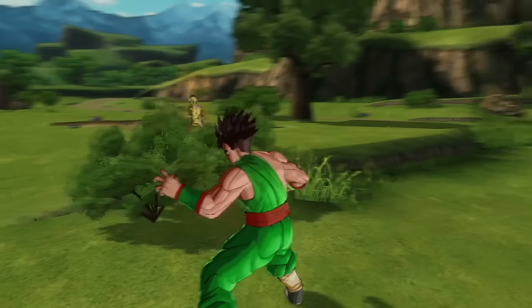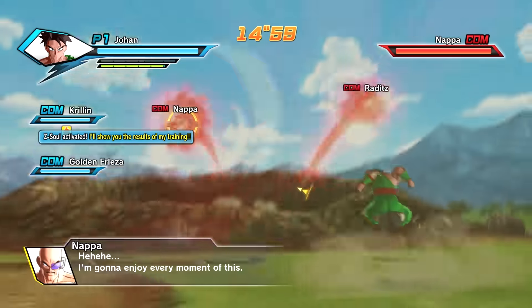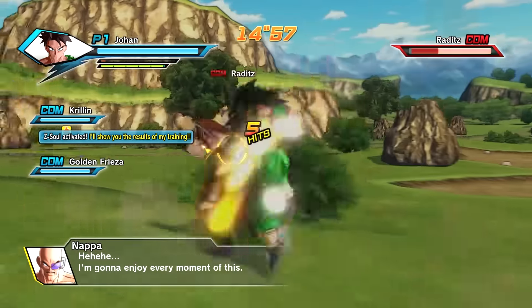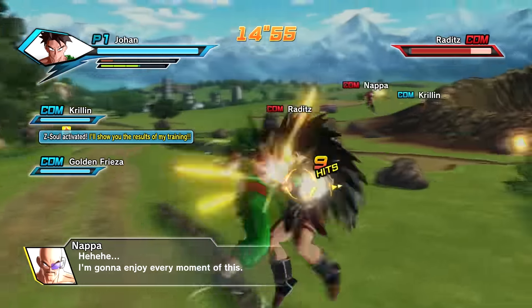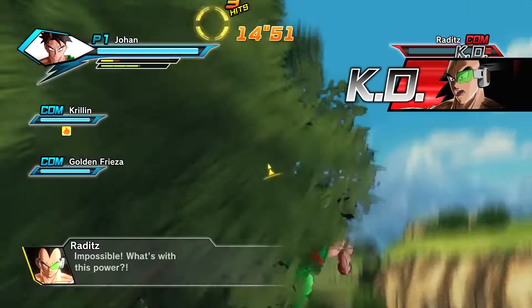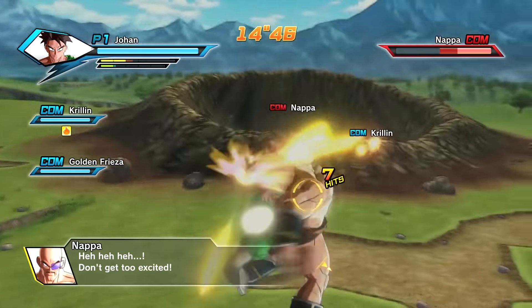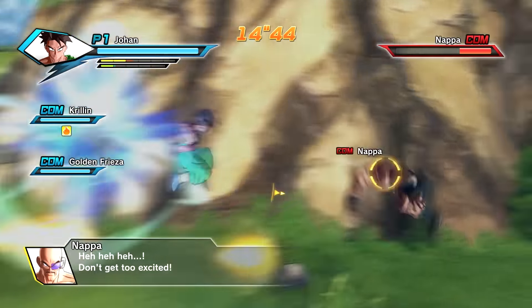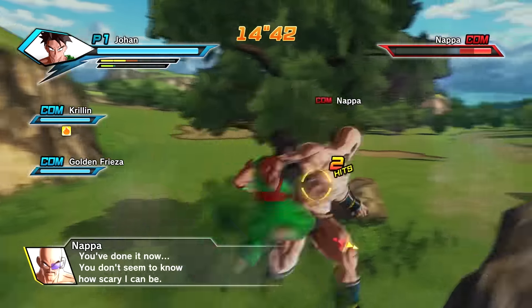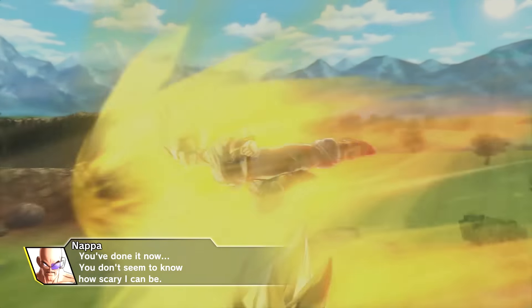We got Nappa and Raditz — we gotta take these guys out quick. We'll go for reds first, take him out fast. He's almost done already. Raditz is done! We took him out in like eight seconds. Nappa's next. We took both of them out in less than 20 seconds.